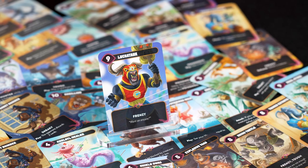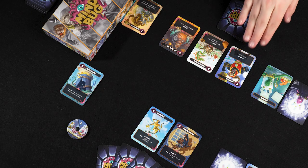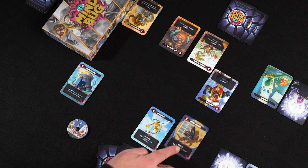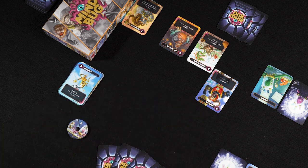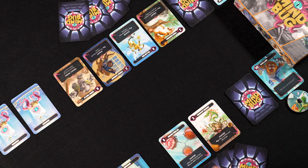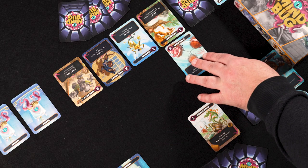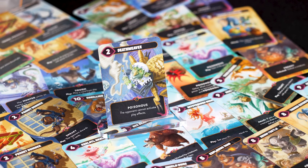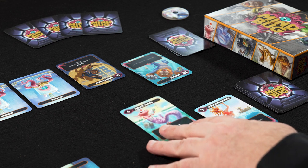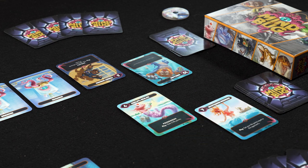Here are the 5 possible keywords on the cards that affect the outcome of attacks. Frenzy: a creature with frenzy is allowed to attack a second time in the same turn — of course, only if it isn't defeated. Hunter: when you attack with a hunter, you can pick which enemy creature you attack, instead of letting your opponent decide. Poisonous: when a poisonous creature is defeated in attack or defense, its opponent is also defeated.